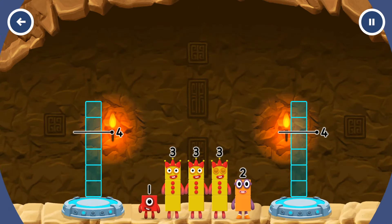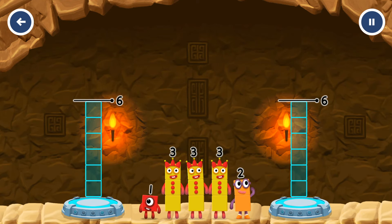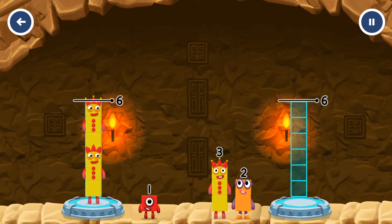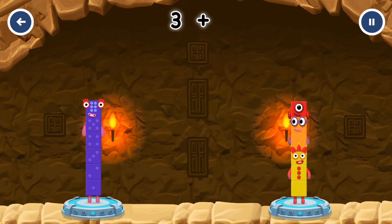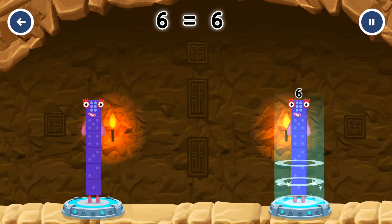Share the number blocks evenly to make two groups of six: three, three, two, one. You cracked it! Three plus three equals six. Three plus two plus one equals six. Six equals six.